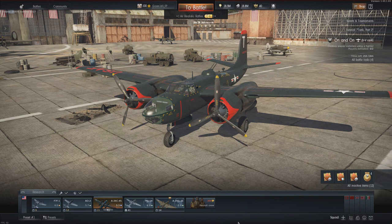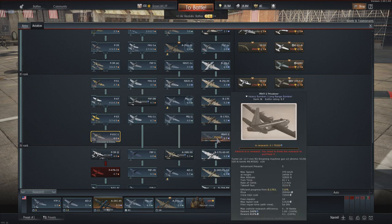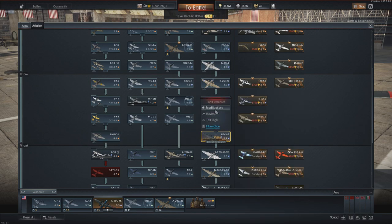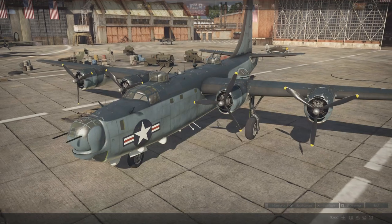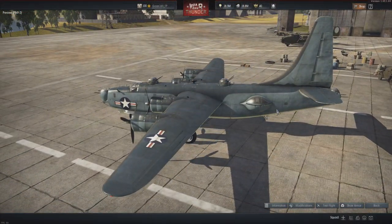I figured since I've got a couple of hours today before I have to do some other things, I might as well get started with this. This is going to be yet another grindfest for the PB4Y2 Privateer, which is essentially a Liberator with a redesigned tail and an extra .50 cal on the top, and these very nice blister turrets.